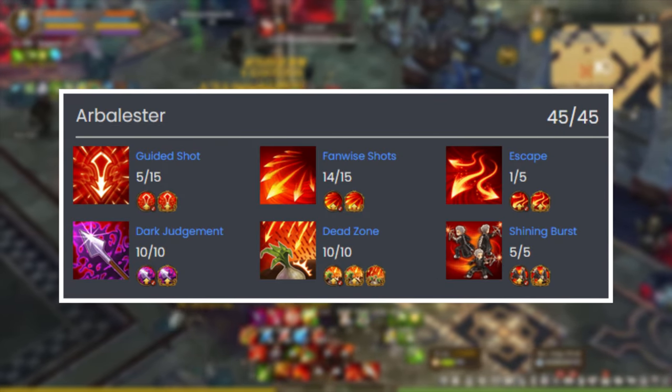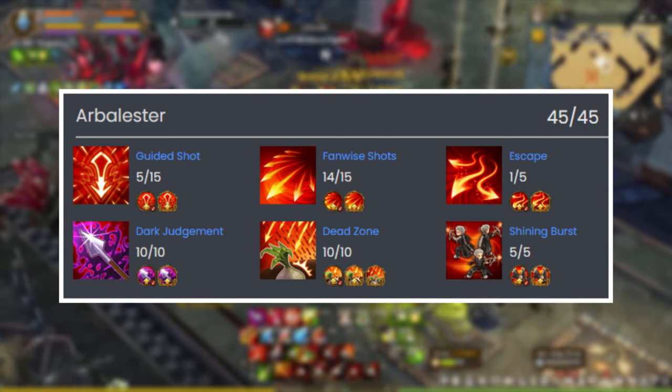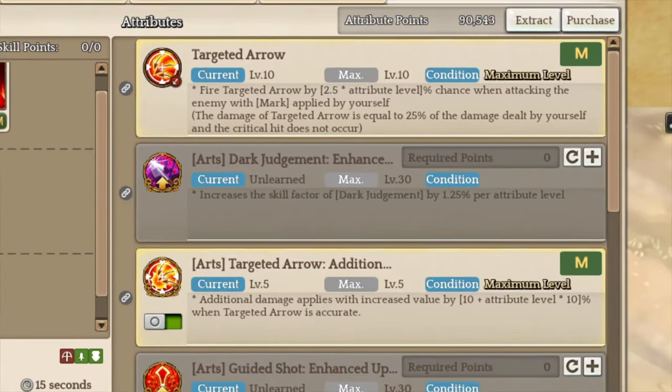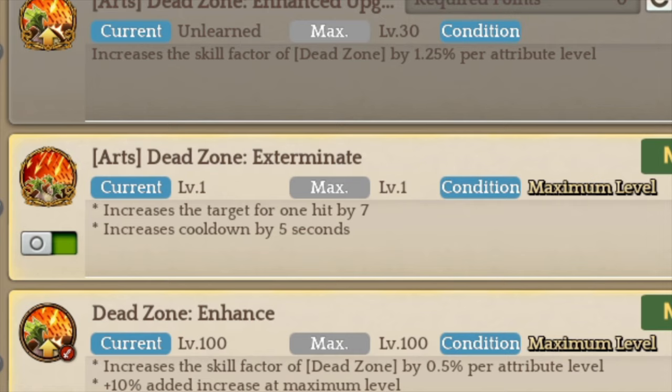For Obelester, you want to put 1 point into Escape, 5 points into Guided Shot, 14 into Fancy Fights Shot, and max out Dark Judgment, Death Zone, and Shiny Burst. You want to unlock Targeted Arrows, both Normal and Art attributes, which allow your character to trigger the Homing Arrows. You also want to unlock the Death Zone Exterminate attribute, which increases the number of targets you can hit with the Death Zone skill.